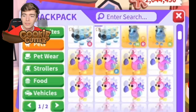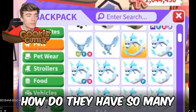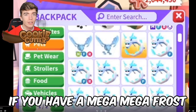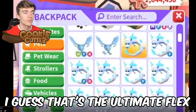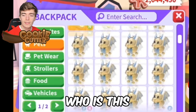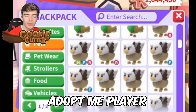They're all different — they're non-stacked. A lot of dodos, a lot of red dragons, so many dragonflies. A mega fly-ride frost and a neon frost — why do you need both? If you have a mega frost, why would you want to show everyone your neon? I guess that's the ultimate flex. Who is this player? So much gold — this is genuinely a very rich Adopt Me player.